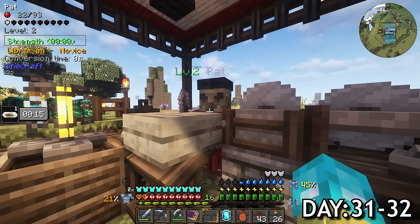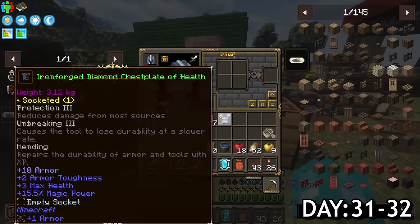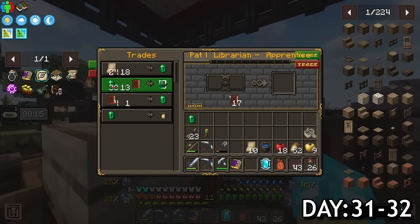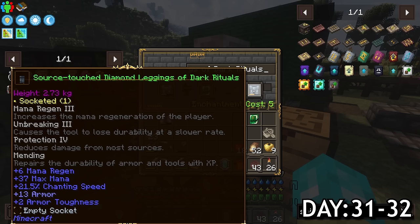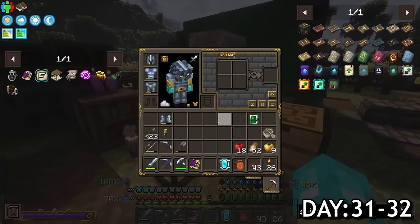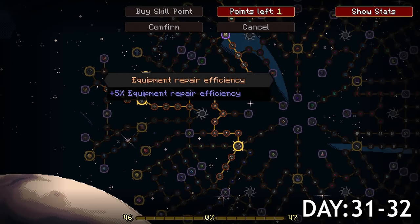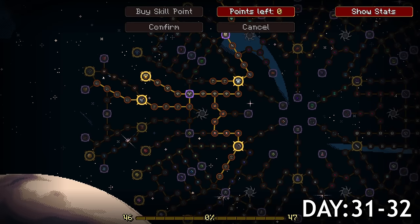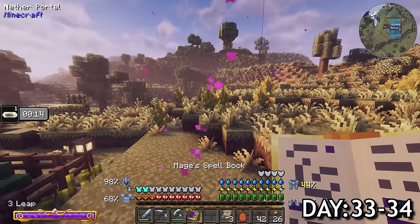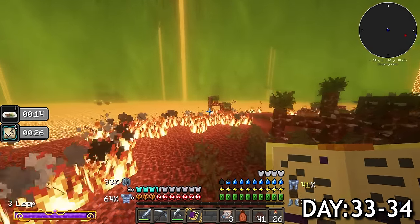As soon as the villager was cured, I put mending on my helmet and bought another book. At this point, my chestplate and helmet both had mending on them. Once the librarian restocked, I sold a ton of my books and bought two more mending books. With this, I was able to upgrade my leggings but I held on to the boots since they didn't have the proper enchants I wanted yet. I also used a skill point for more equipment repair efficiency but with mending, this ability was basically useless. The next day, all that trading actually gave me enough XP to repair most of my gear so I hopped right back into the nether to take on that four tower bastion.